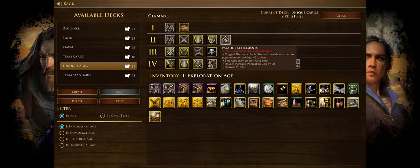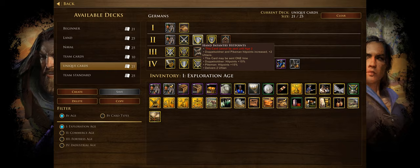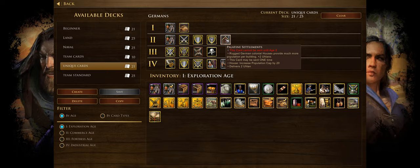We have Palatine Settlements — German colonial houses provide much more population per building, increasing the population cap by 20. This can be useful since you might not have many houses early on, and each card shipment delivers Ulans that quickly eat up population space. This card lets you bump up the population cap significantly so you can boom your economy while still receiving those Ulan shipments.